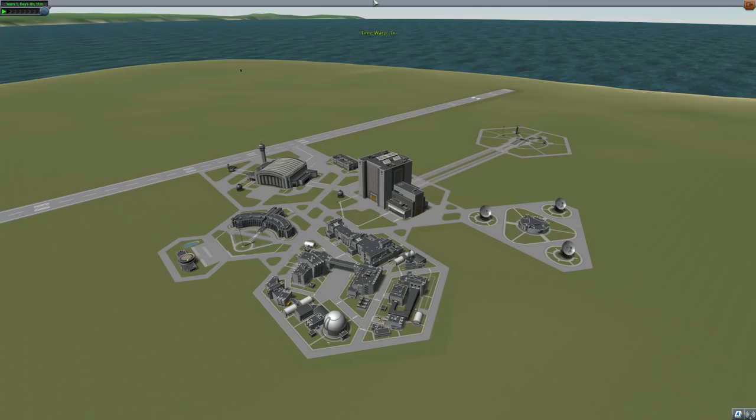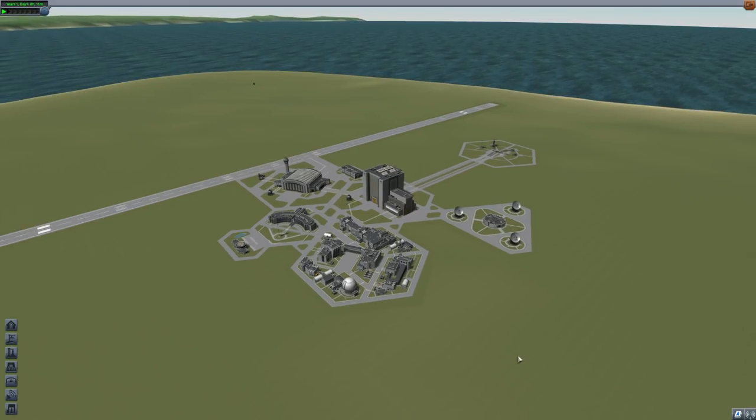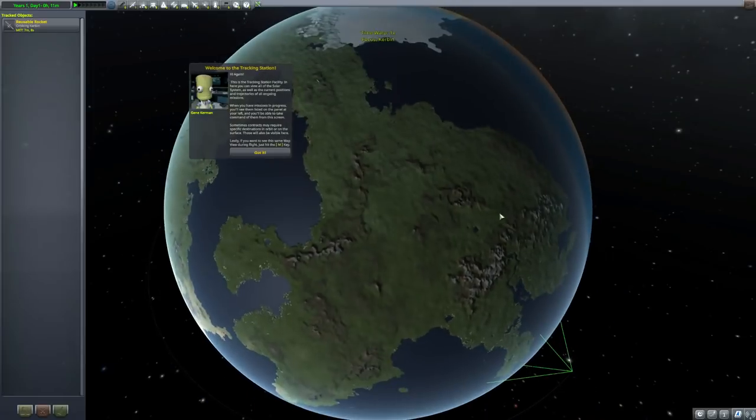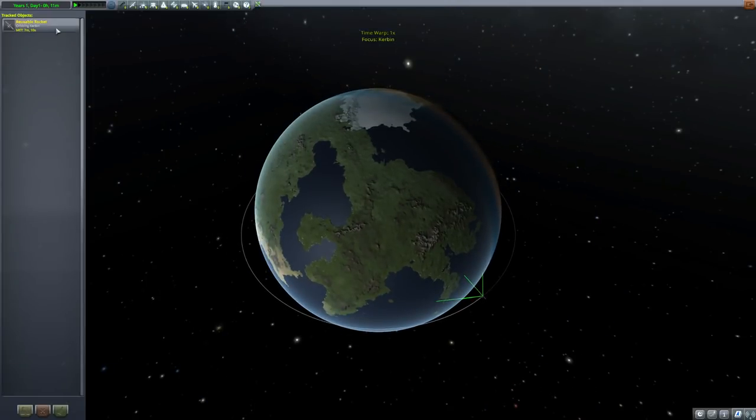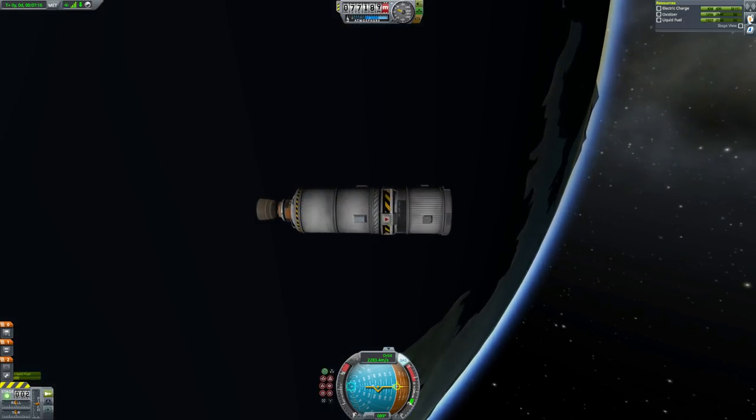So that is a first stage recovered. How much money back will we get for that? It doesn't tell me — it's sandbox mode. I probably should have done this in career mode. That usually would be like between 80 and 90% of the money back. Which may not be enough for you — you may be thinking I totally lamed out on that and only got back 80% of the money. But you could do a boost-back burn. We'll take a look at that — it's a little difficult, but we'll give it a shot. But now we need to bring back the second stage.